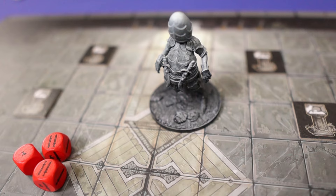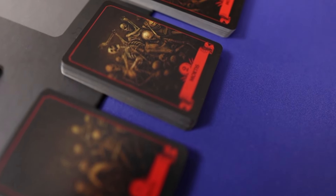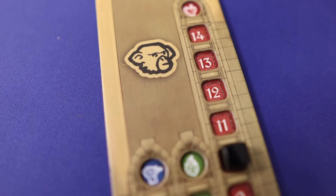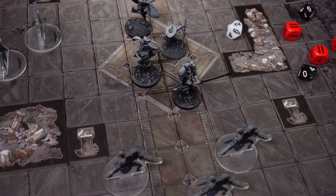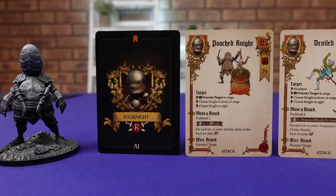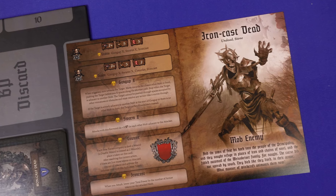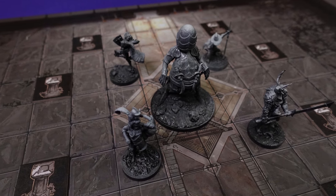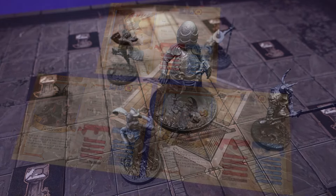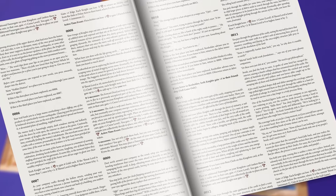Kingdoms Forlorn is an immersive dungeon-crawling, grid-based and character development game with role-playing elements. It was designed by Marcin Valnicki and published by Into the Unknown. The game plays one to four players with a campaign of over 150 hours gameplay, each session lasting a couple of hours and is of medium complexity. In this video, we'll talk about the Clashes, the game's grid-based battle phase. For a look at the Delves, which represent the narrative and character development, check our other video linked in the description below.